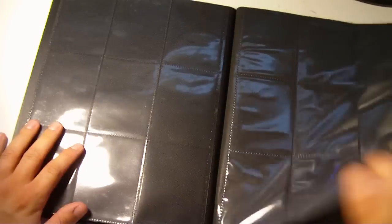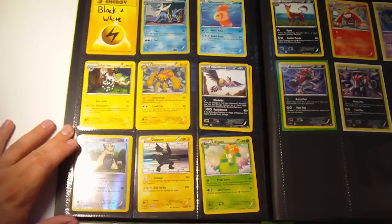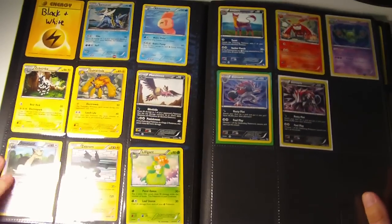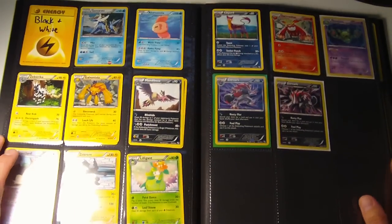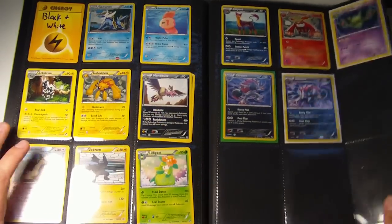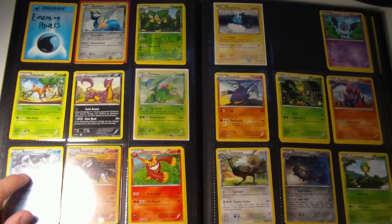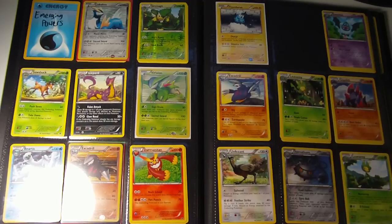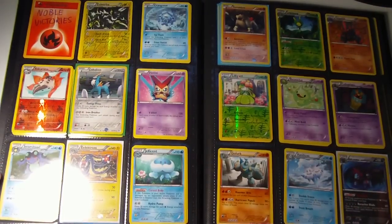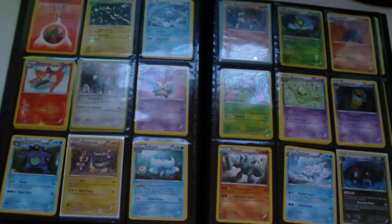Moving on to cards from the actual sets — I'll just show you guys these, you can see them for yourself. You can pause to check them out. So here we have Black and White cards. Emerging Powers — this is a Beartic non-holo. Noble Victories here.